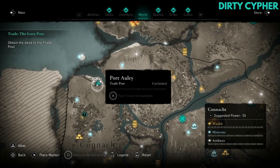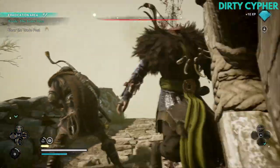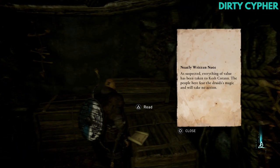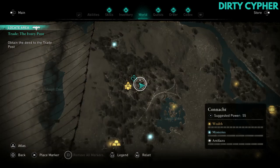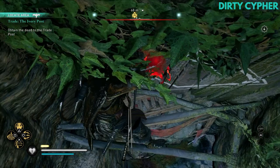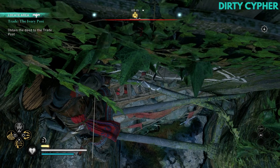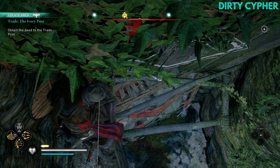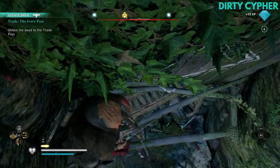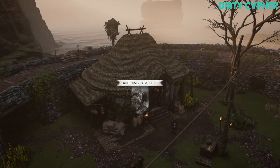Over in the north west is Port Hawley. This is controlled by the druids so just take them out then read the note in the side of the wall, which tells you that the deeds are in Keshe Koran. This starts the quest Ivory Post. Keshe Koran is to the south so head down there and look out for it on the side of the cliff. Take out the druids and then head to the upper level. You can get inside the cave by shooting an explosive arrow into the wall or positioning yourself just up and shooting down. Here you'll be able to hit another conveniently placed oil jug. Collect the deed and return to Port Hawley to claim the post.